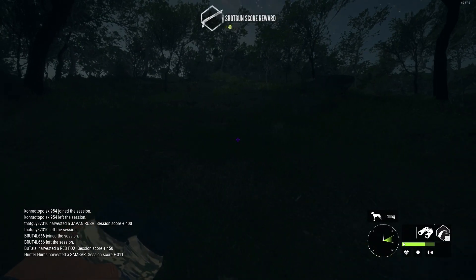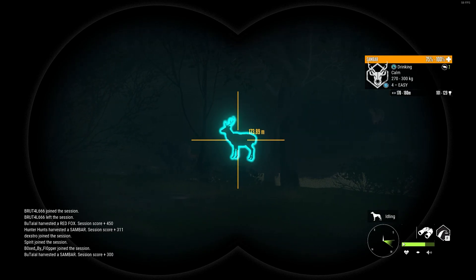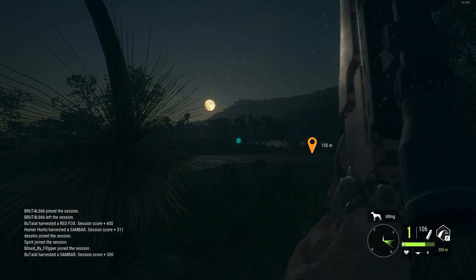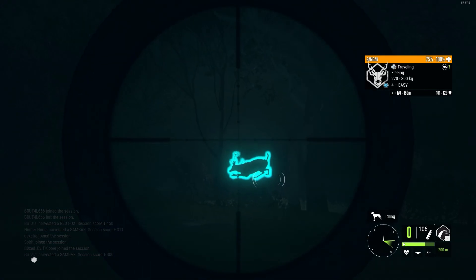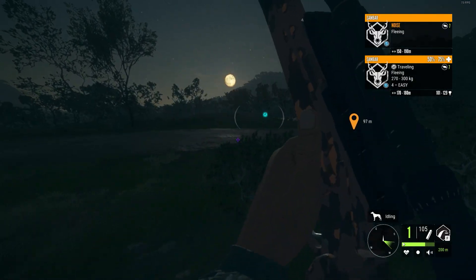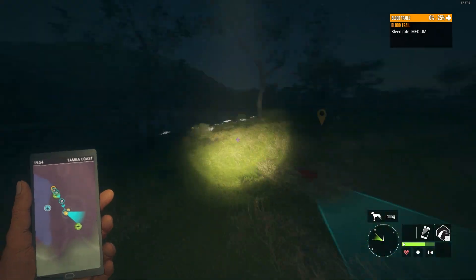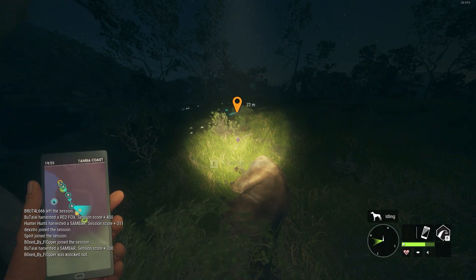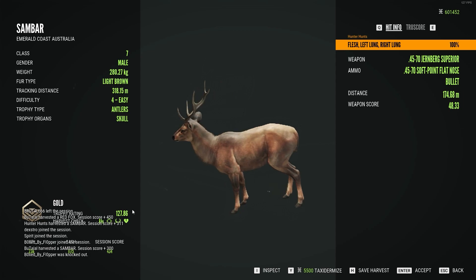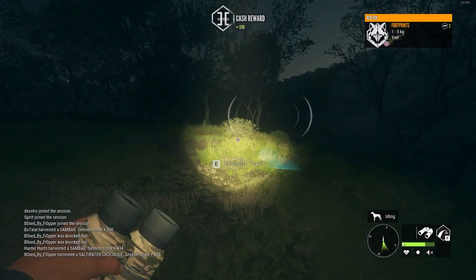I wanted to take one more animal with the .45-70, so I went to the next lake and put a shot into that sandbar — got him vitally. The .45-70 did a lot better than the 10 gauge, which is to be expected. Only went about 70 meters. It's a gold — barely a gold. Anyway, I will head back to the lodge now.